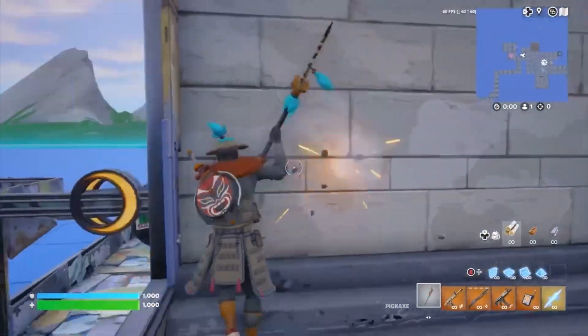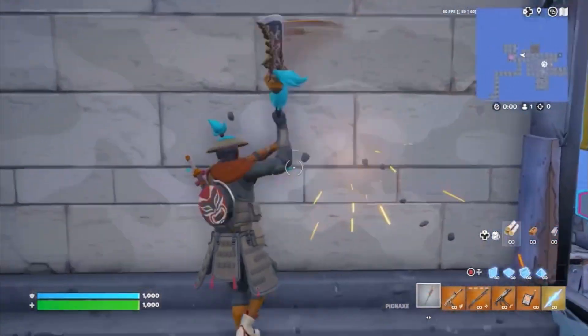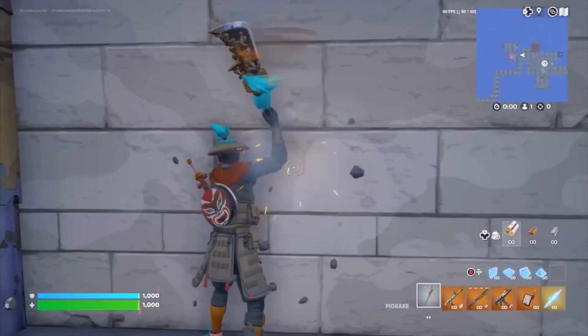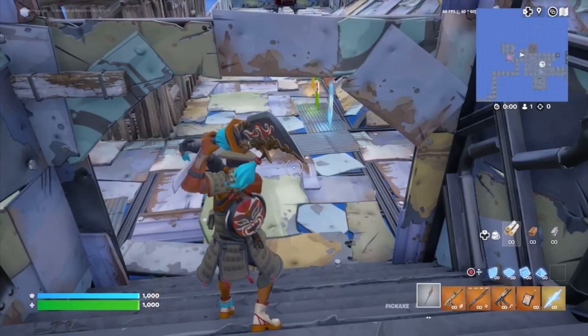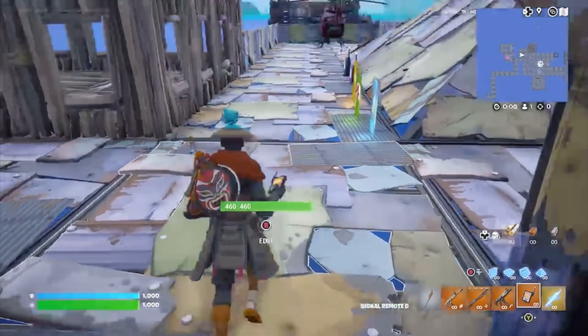Before I leave, I'm testing out the pickaxe and it looks like there is no splash. Have an amazing day, Jesus and I love you. Goodbye. Testing out the pickaxe trail — it looks to be orange and blue.